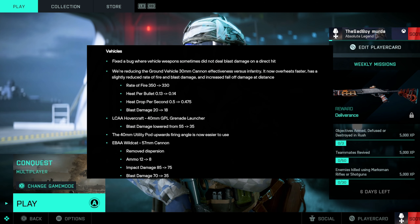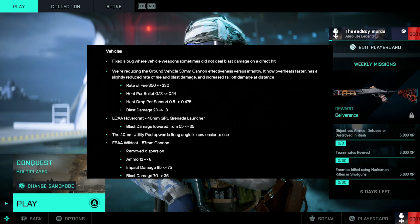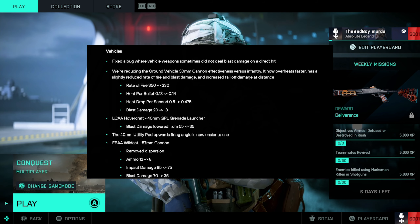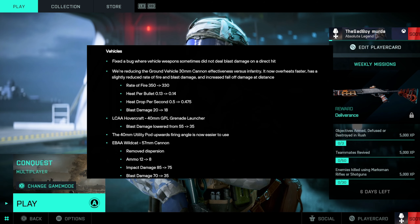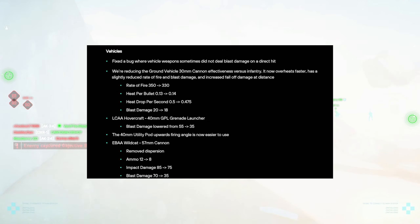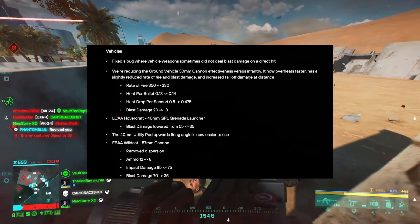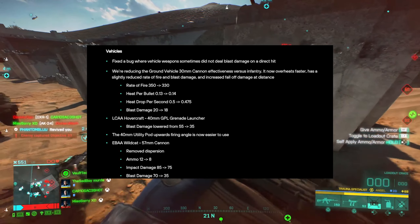For vehicle changes, they fixed the bug where a direct hit didn't deal any blast damage. The 30mm cannon got nerfed — it's not as effective against infantry. The rate of fire got reduced from 350 to 330, heat per bullet raised from 0.13 to 0.14, heat drop per second lowered from 0.5 to 0.475, and last damage reduced from 20 to 18. It overheats faster now.